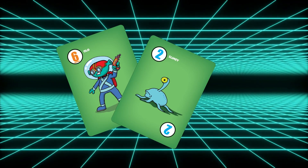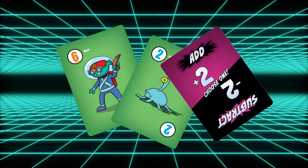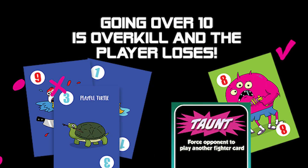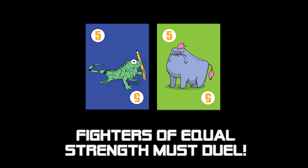Turn the tide by adding fighters or strategically using battle cards from your hand. Each fighter has a value of 1 to 10. Get as close to 10 as you can without going over. If a tie is reached, you must duel to break it.